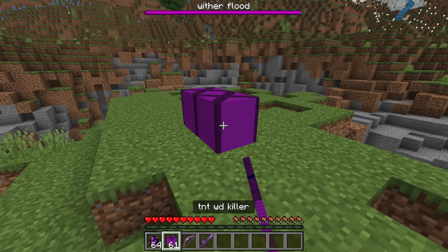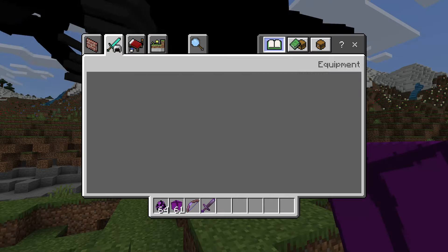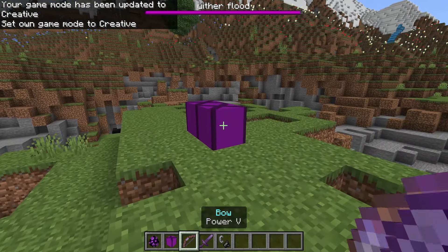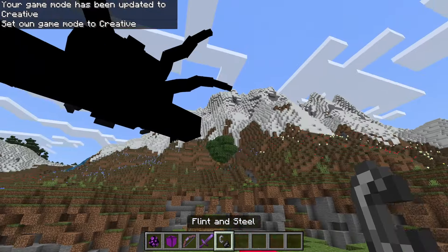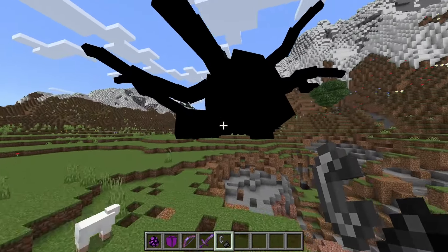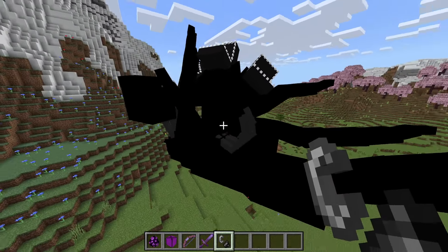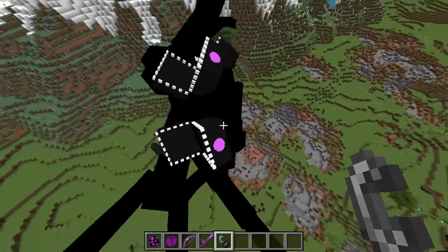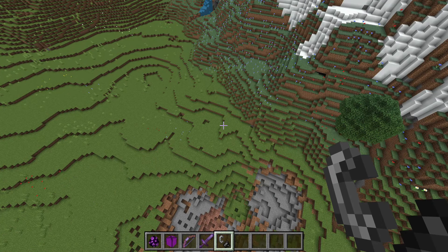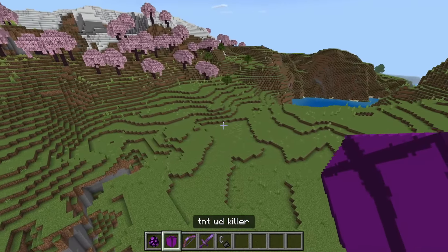I guess there's only one other thing to try. I'm not sure if I'm going to need flint and steel for this - sometimes you need it for custom TNT and sometimes you don't. Did it work? It stopped it from moving - okay, so there's no real explosion, it just kind of... yeah, it's gone. I think it's dead! So it seems like the only way to get rid of it is to use the TNT.